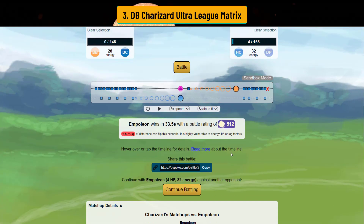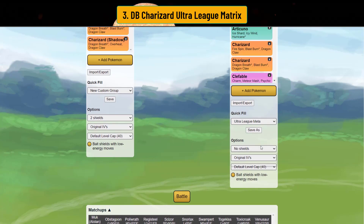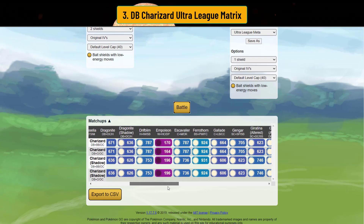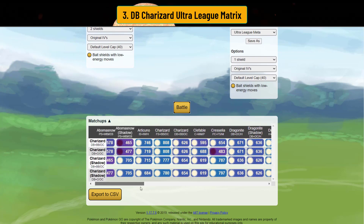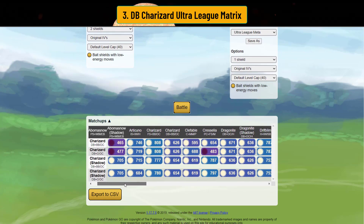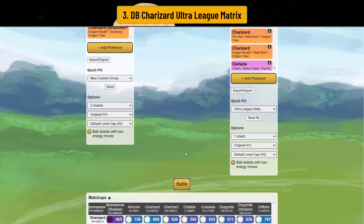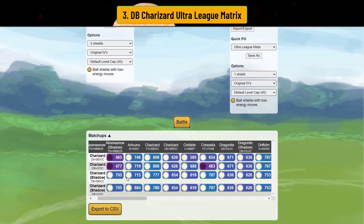Regular Charizard lives one Hydro Cannon, gets to Dragon Claw, and can win up a shield against Swampert; Shadow Charizard takes too much damage. The two-to-one shield scenarios are very specific — Shadow Charizard loses against regular Abomasnow and Swampert as well. That's Charizard in a nutshell for the shield-advantage scenario. You beat most scenarios up a shield just because Dragon Breath is so good.